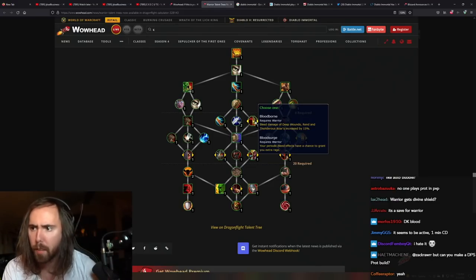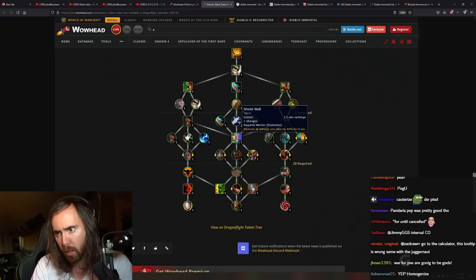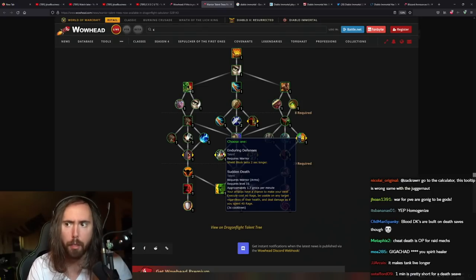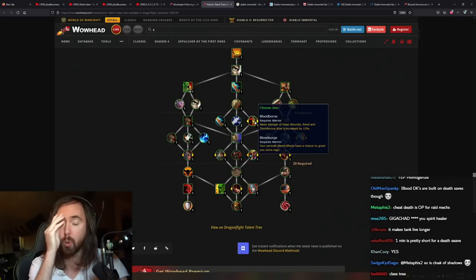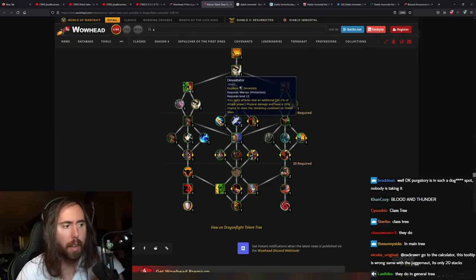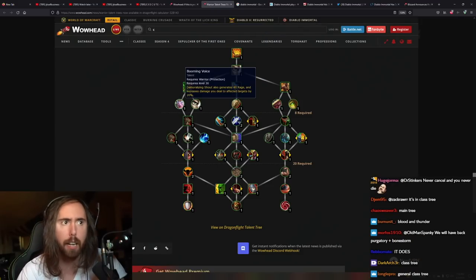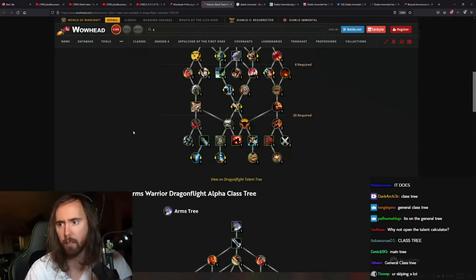Bleed damage from Deep Wounds dealt 15% faster. Execute: 30% chance to deal damage you take. Shield Wall — I remember back in Cataclysm, Thunderclap would apply Rend, I wish that was still a thing. It was great for keeping aggro. Let me check — Demo Shout, Booming Voice. I actually really like Demo Shout on the general class tree.